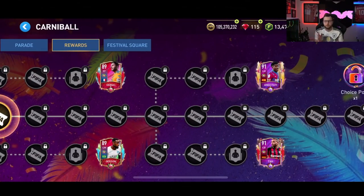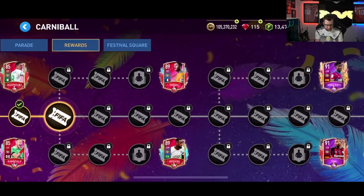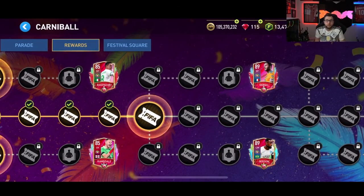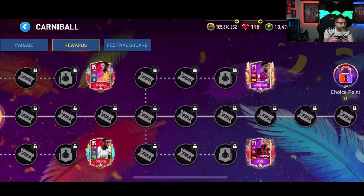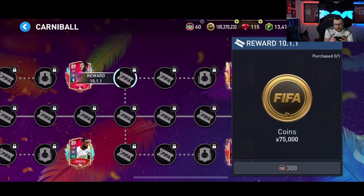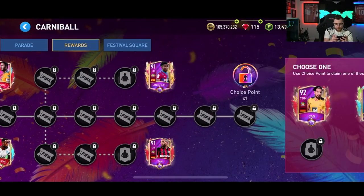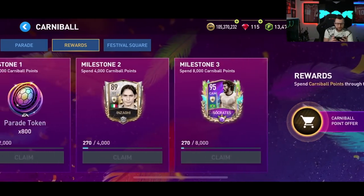If you want a free-to-play card out of this one, you can get Onsu or Taw — either of those cards will be available. Any card before those is also technically free to play. To get one of the 91 overall players, it's going to cost 2,670 out of the 2,710 points you're going to need. You will only be able to get one of the 91 overall cards because you'll be short for trying to get the second one.